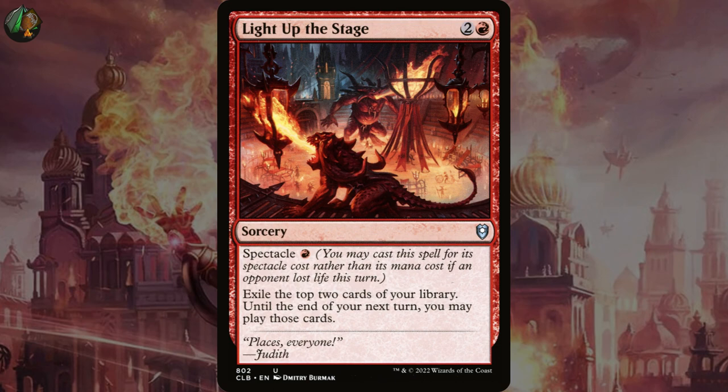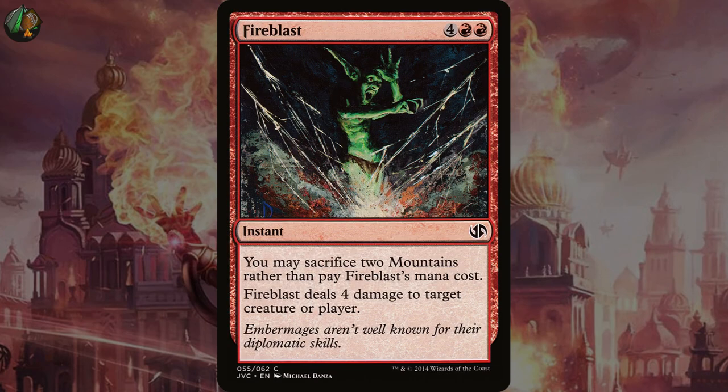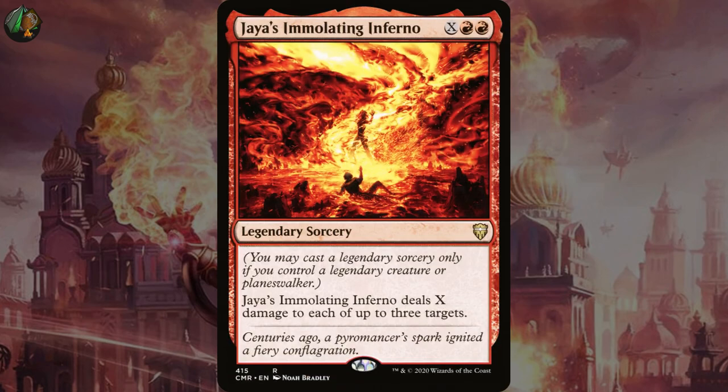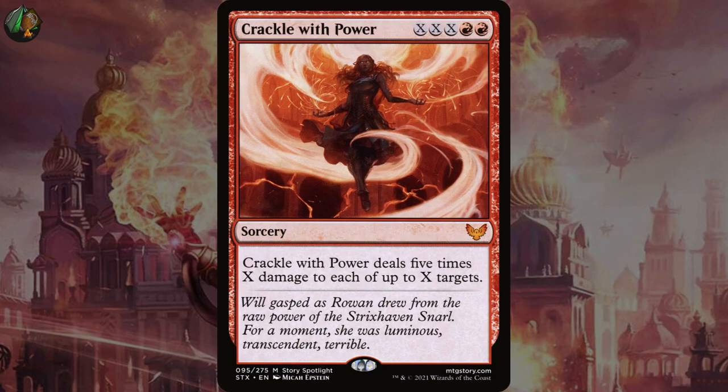Last of all we've got a whole bunch of cards that do direct damage. Lightning Bolt is Chandra's fifth most popular signature spell option. Fire Blast can be cast for no mana if you're willing to sacrifice two mountains — it deals four damage to any target. And we've got a bunch of X spells too. I think this is great with Chandra because she pluses to make red red, allowing you to cast a pretty big X spell. Jaya's Emulating Inferno for X red red deals X damage to each of up to three targets — a nice way to finish off your opponents or take out creatures. Electrodominance for X red red deals X damage to any target and lets you cast a card with converted mana cost X or less from your hand without paying its mana cost. And Crackle with Power for XXX red red deals five times X damage to each of up to X targets.